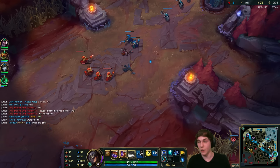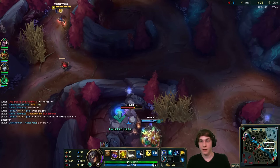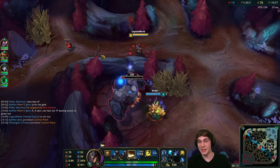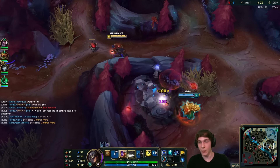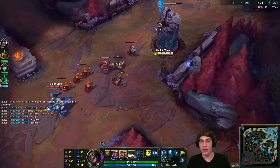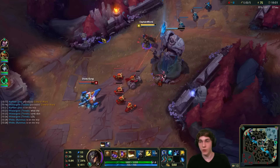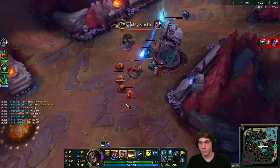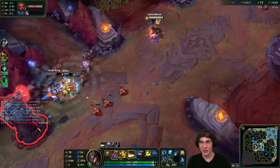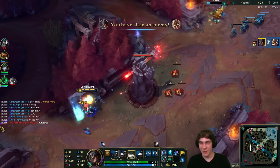Blue buff is something I'm definitely interested in. I'll get a blue card — blue card is more damage than the gold card. The less CC a card has, the more damage it does. Blue card does the most damage, red card has the most median damage with its AoE slow, and gold card has the most CC so it does the least damage. Rammus is coming in — let's see if we can make something happen.